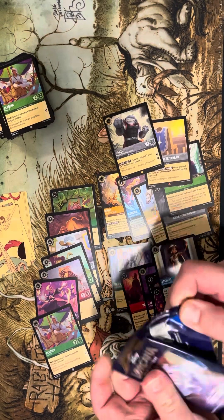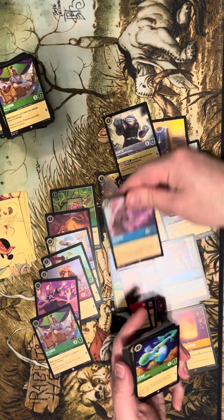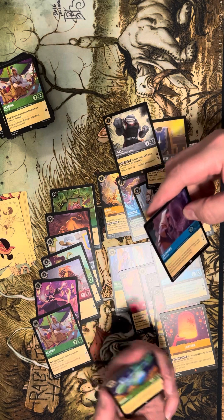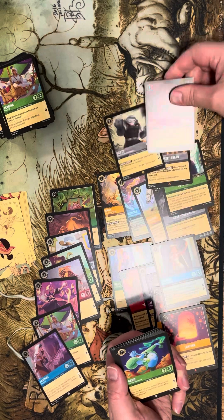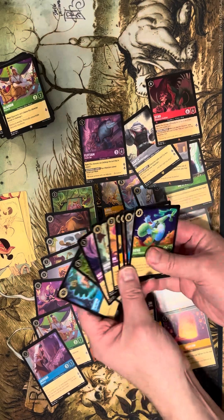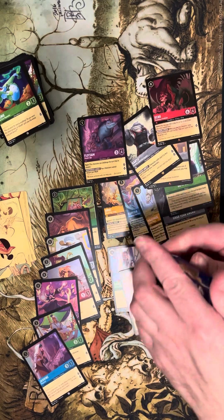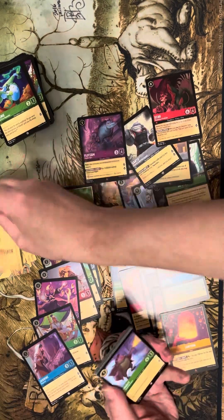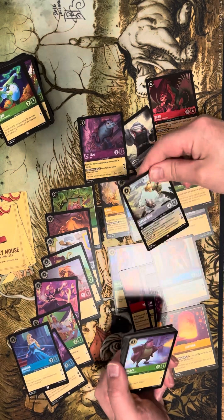Gantu is three dollars. Jasmine is two dollars. Still no rare out of the foil slot — that's weird. We got Scar and we hit Flotsam. Where's the rare? No bueno. This box so far has been a flop — come on! Still no rare. We've got Tinkerbell and Maui.